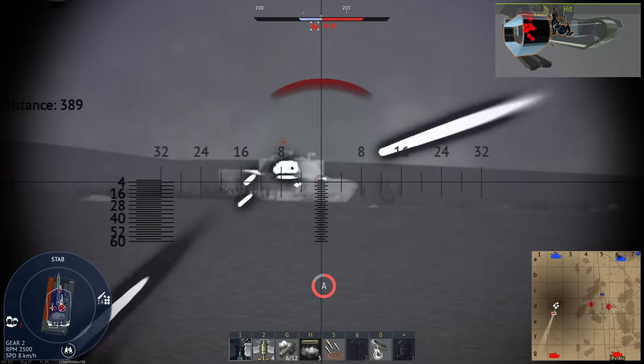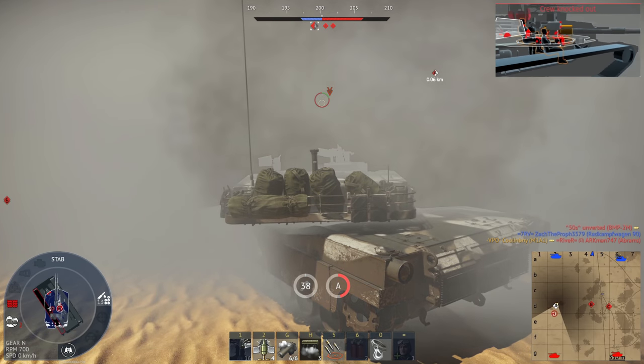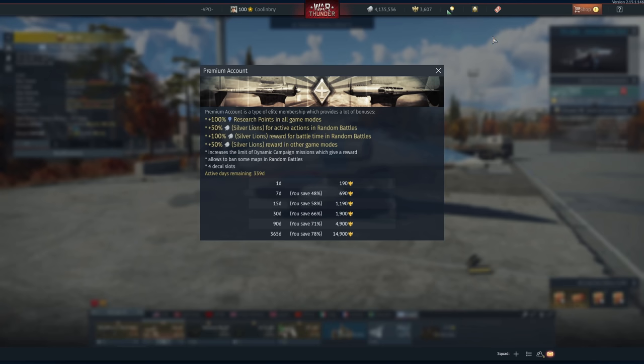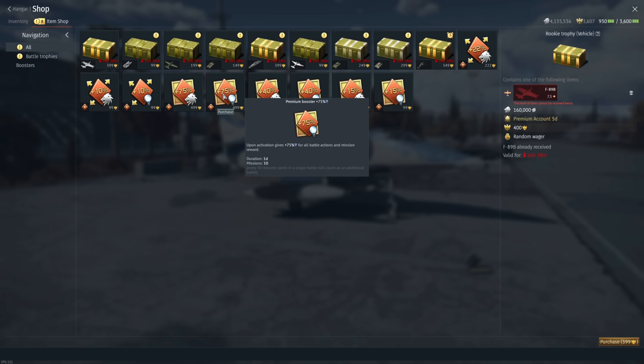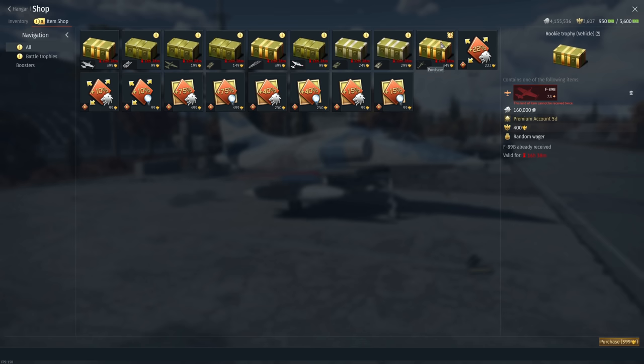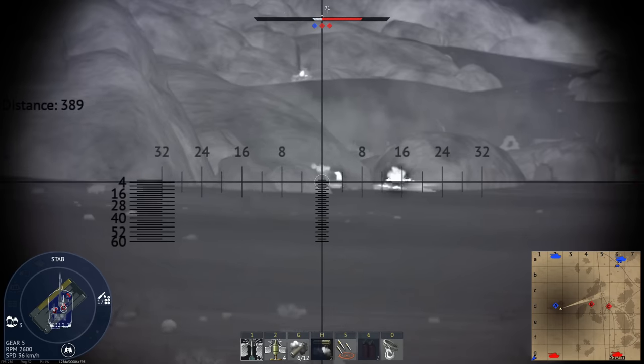For tip number four: don't buy item shop boosters, not unless you're flush with cash. If you have the option, just purchase a premium account. Premium accounts offer 100% RP and 50% SL bonuses on every vehicle for a set time limit. A single day of premium time costs 190 Golden Eagles, whereas two 15% boosters from the item shop — one for SL and one for RP — cost 198 Golden Eagles together, and they only last a maximum of 10 matches or up to 24 hours, whichever comes first. So for a mere 15% boost for only 10 matches, you pay 198 GE, versus a 100% RP and 50% SL boost for unlimited matches over 24 hours for only 190 GE.